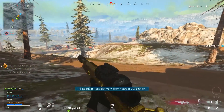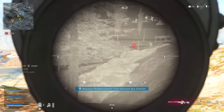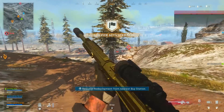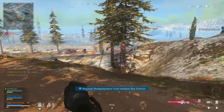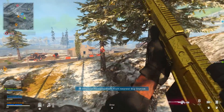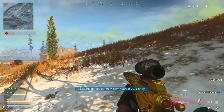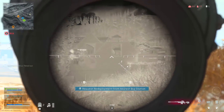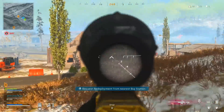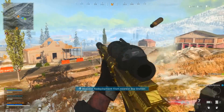Now for the run-and-gun AX-50 class — this is if you're really good at sniping and can hit those quickscopes. It's not meant for camping on buildings or mountains, and you won't reliably get super long-range shots unless you hit the head. Both sniper classes are one-shot kills to the head. This class is great if you want to switch to a sniper fast, get someone at mid-range, then move on with an SMG or assault rifle.